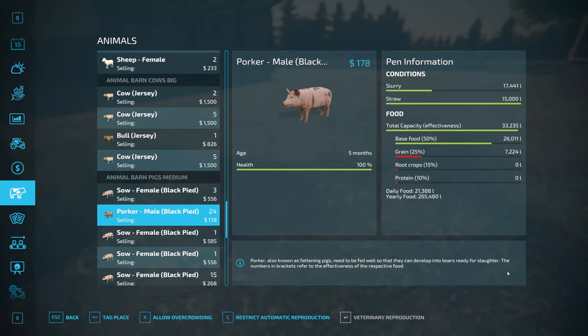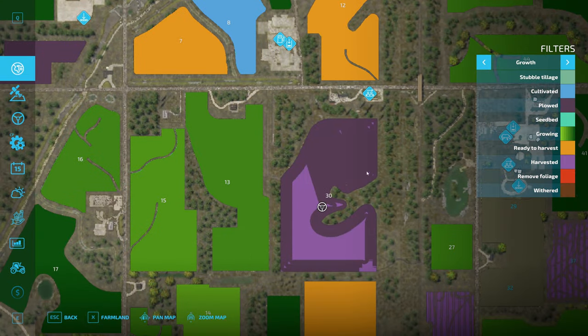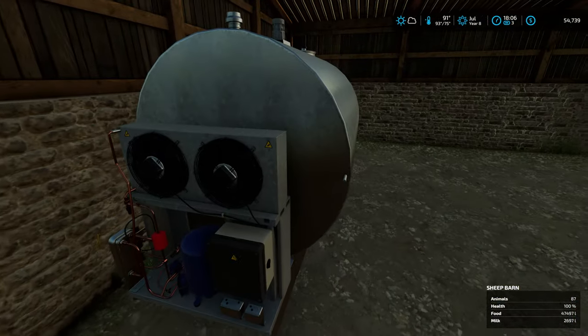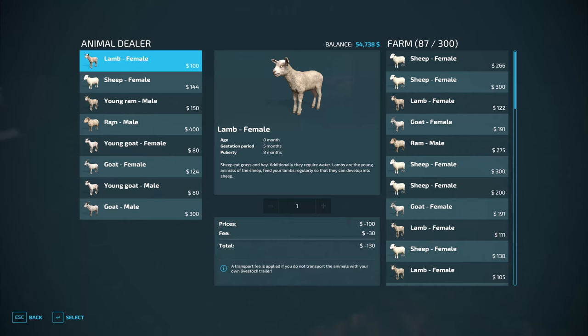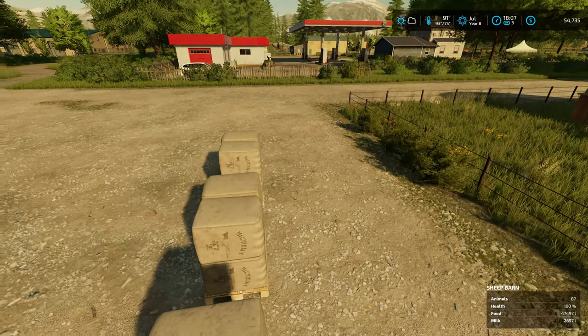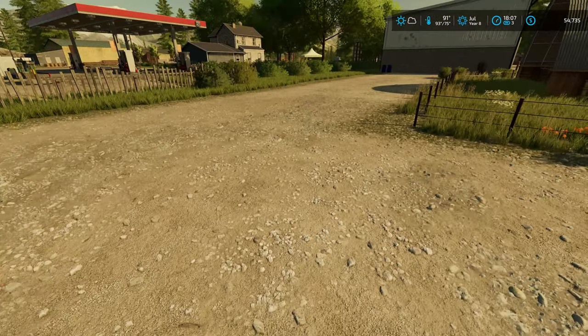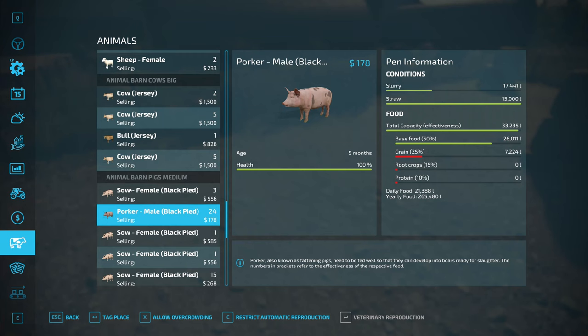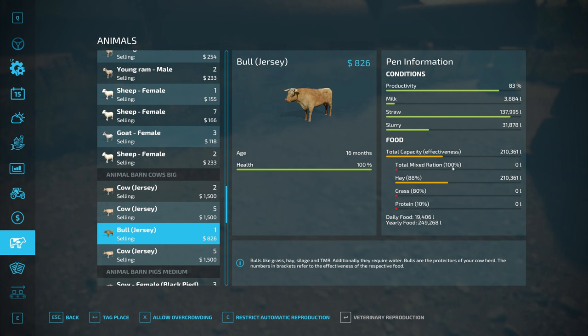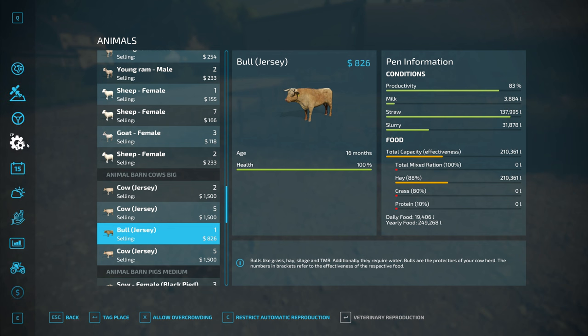Let's teleport over to the sheep and goat pen, because I haven't been keeping track of them too much. The wool is piling up and we will have some milk — not a whole lot, but there is milk in here. We're only at 87 out of 300 over here, so we've got a ways to go before selling any animals. The goats will make milk and the sheep will keep making wool. We're just selling the wool as-is — not buying the spinnery or anything. The cows got straw and hay not long ago, so they're good for a while.